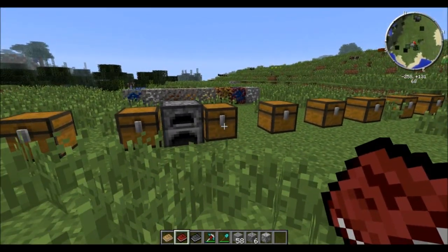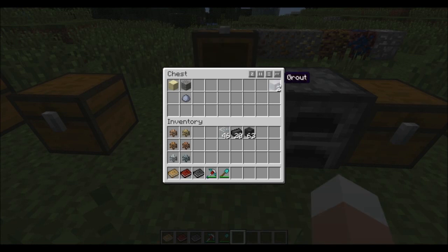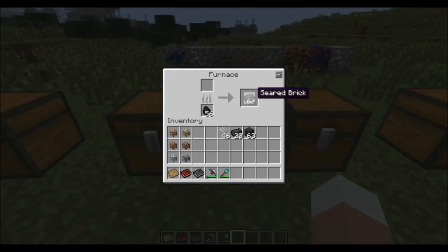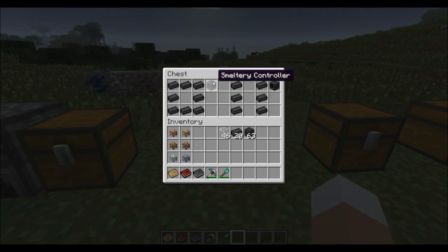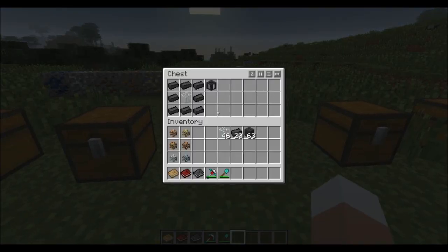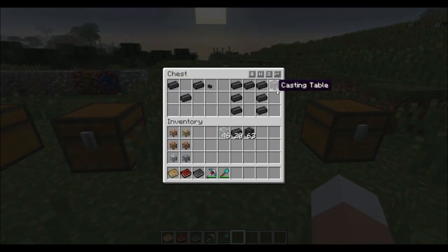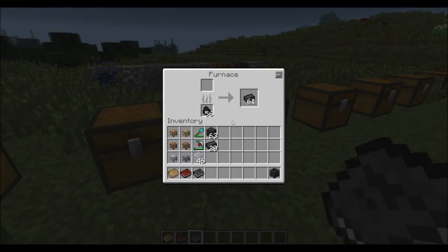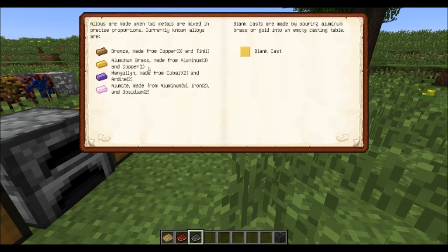But let's not waste too much time on world generation — that is something I want you to discover. How to deal with the metal is something else. Let's have a look at the multi-block structure: the smeltery. To build it we need a few things. First, make grout using some sand, gravel, and clay, then cook it up to get seared bricks. Those are used in all the recipes that follow. We have seared bricks as a building material, the smeltery controller, a smeltery drain, a lava tank, seared glass, seared windows, a seared faucet casting table, and a casting basin. You will also be given a third book after creating your first seared brick, which explains the multi-block structure and what metals you can cook up.